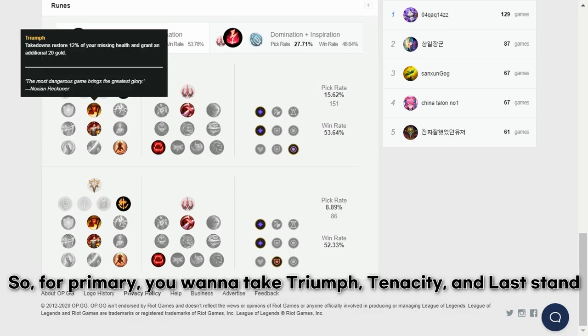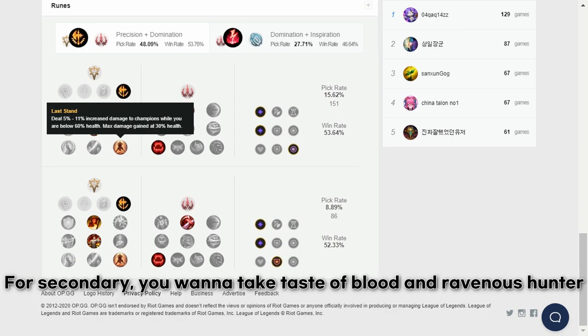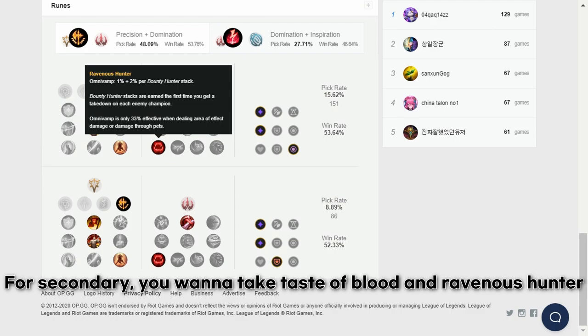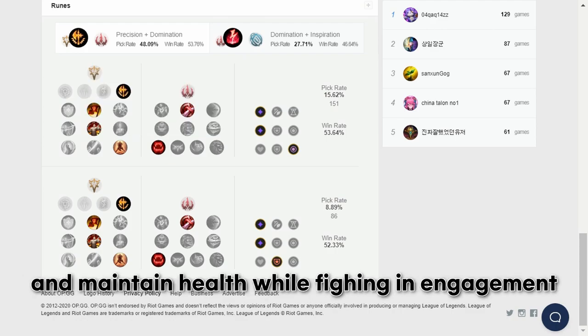For the primary rune tree, you want to run Triumph, Tenacity, and Last Stand. For secondary runes, you want to take Taste of Blood and Ravenous Hunter. This rune setup will make you powerful at low health and help you maintain health while fighting and engaging.